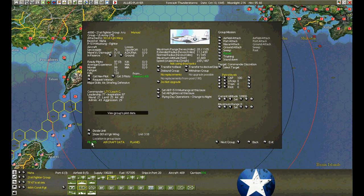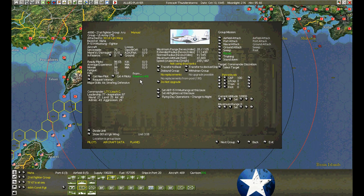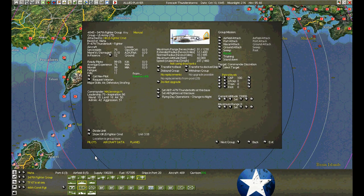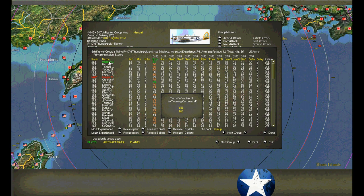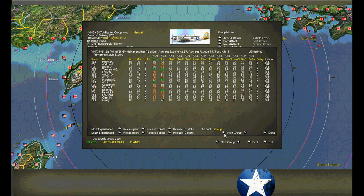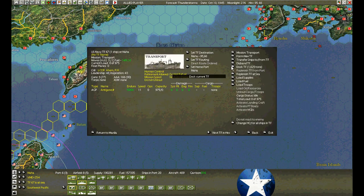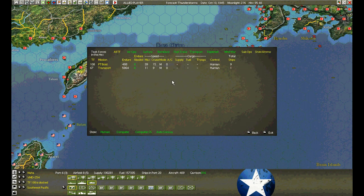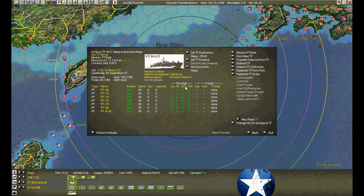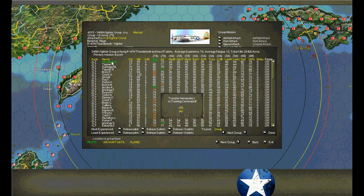We're going to get the other pilot — creating more training command pilots. Checking through — there's Weber. Graduates. We also took an attack — let's check the ships, make sure they don't need to be docked. They were taking evasive action over at Nego. Check the pilots — Hernandez, congratulations.